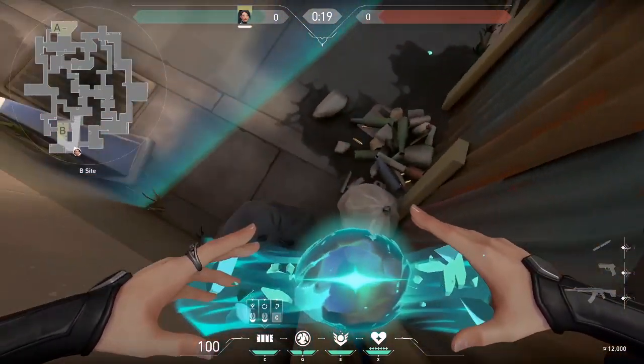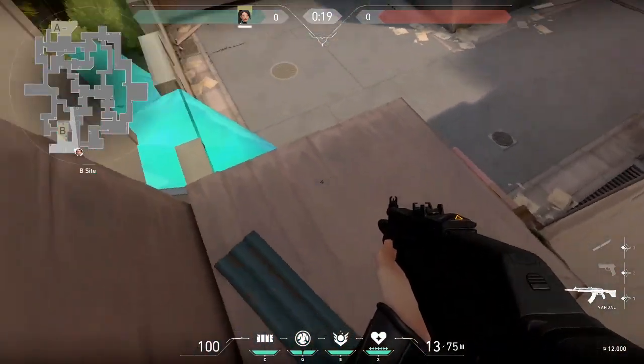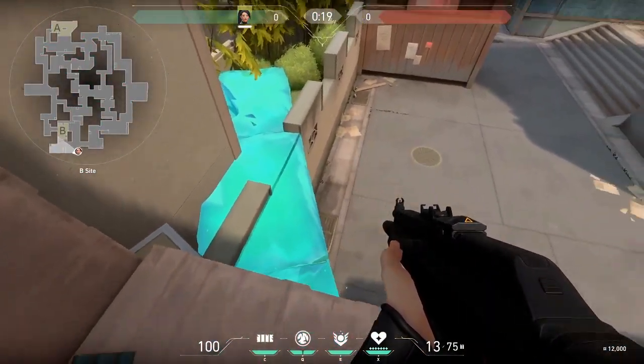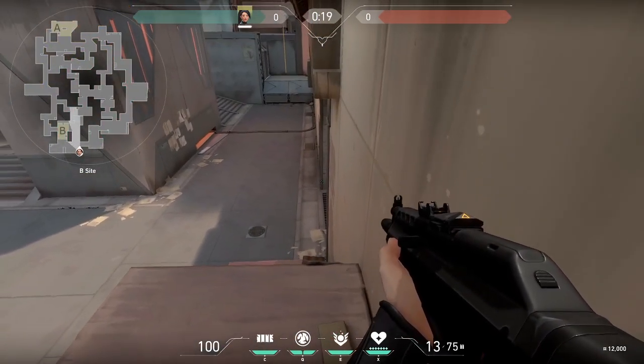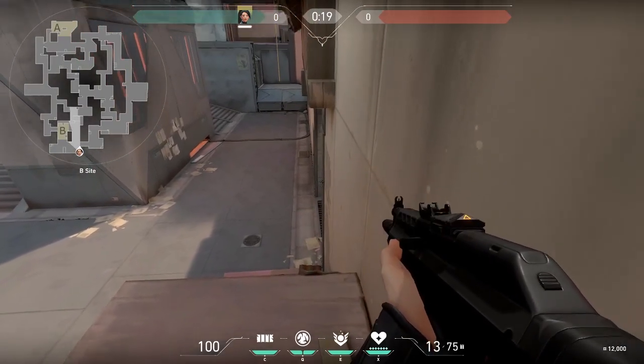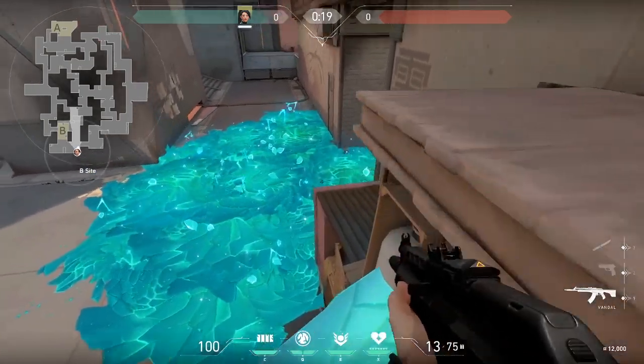This angle is pretty self-explanatory. You want to sit in the very corner so they see as little of the ice as possible and don't assume you're there. Then they peek and you have amazing angles. You can even crossfire with your teammate from heaven up on B, ice them out — you can do a lot with this angle.